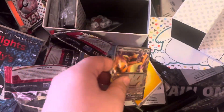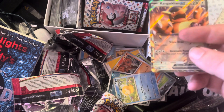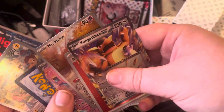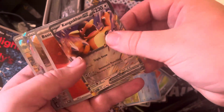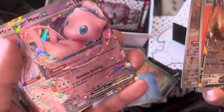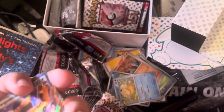Alright, so this is a pretty nice opening if you ask me. Our hits were as follows: Kangaskhan EX, Mr. Mime Special Illustrator, Mew EX, Mew EX Full Art, and Pikachu Illustrator Rare. Hope you guys enjoyed and I'll see you all in the next one.